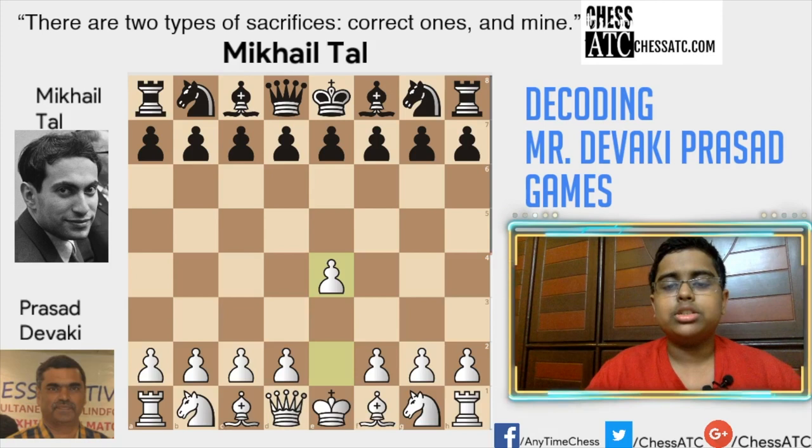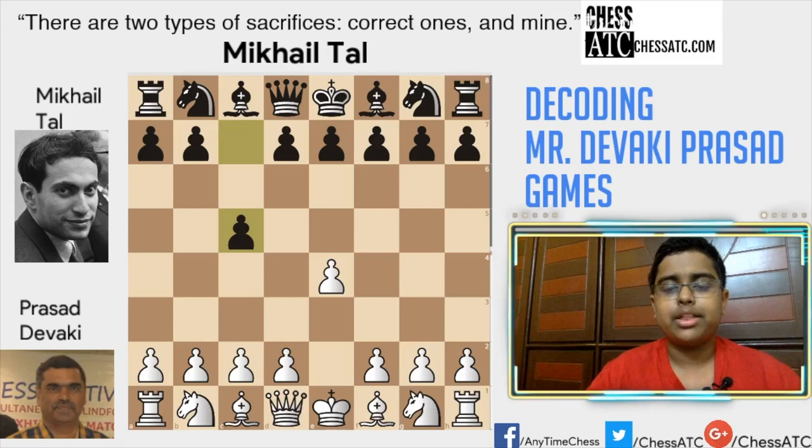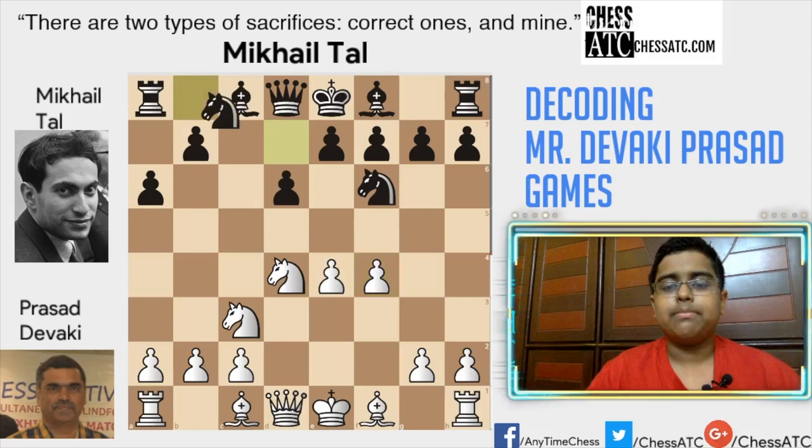So Prasad Deviki played e4, c5 by Tal, knight f3, d6, d4, cxd4, knight xd4. This is the Najdorf variation — the Amsterdam variation in the natural variation.